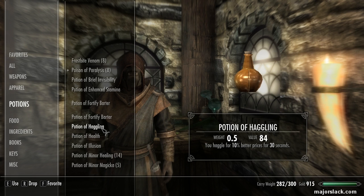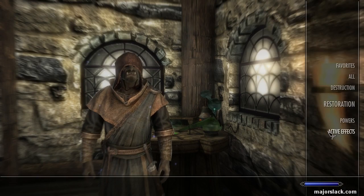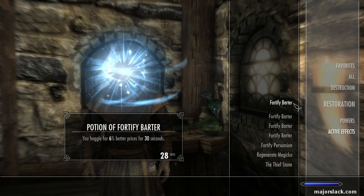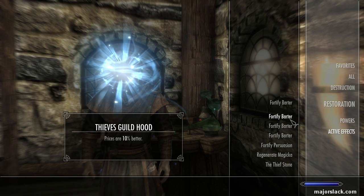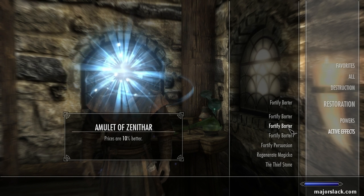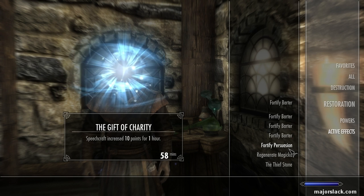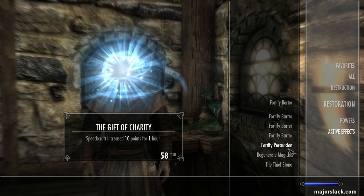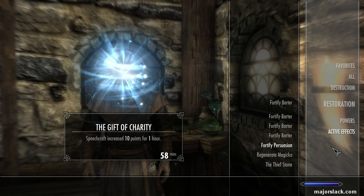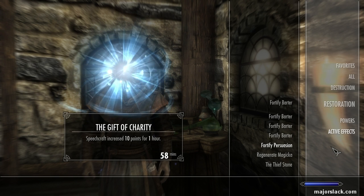Let's take the Potion of Haggling and add on the fifth bonus. There it is — 10% better prices, and we got that for free. So let's go through all our juicy bonuses: Potion of Fortify Barter gives 6% better prices for 30 seconds — you've got to work quickly with that one. The Thieves Guild Hood gives 10% better prices permanently. The Amulet of Zenithar gives 10% better prices permanently. The Blessing of Zenithar from the shrine lasts 7 game hours. And finally the Gift of Charity increases Speechcraft by 10 points for 1 hour. All four stack on top of each other and give you more money when you sell your stuff.